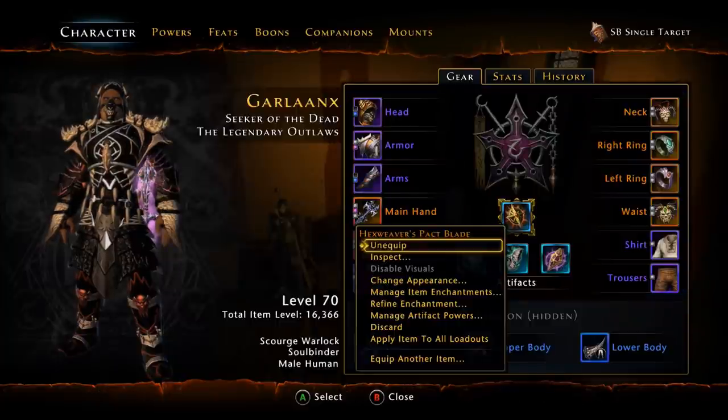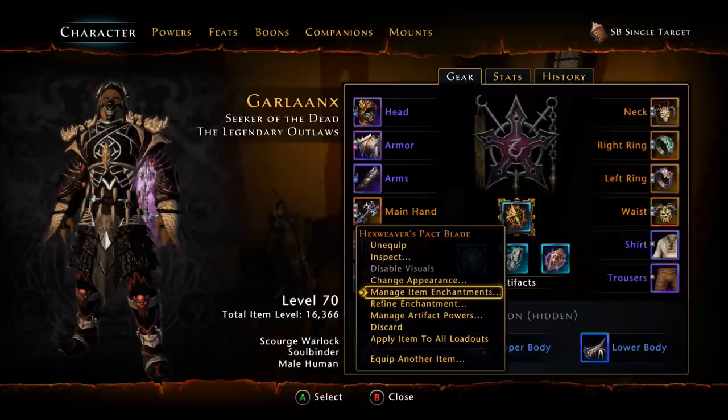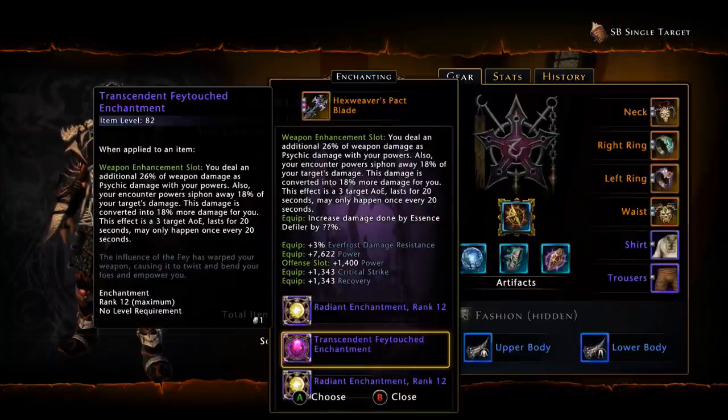A major part of this loadout is the weapon enchantment. Just like Lightning for AOE, we're going to be using Feytouched for single target. If you can't get the Lightning for AOE you can substitute Vorpal. Similarly, for single target Soulbinder, if you can't get Feytouched you can use Dread. However, for this specific guide, Feytouched is important — it will generate you a lot of soul sparks.